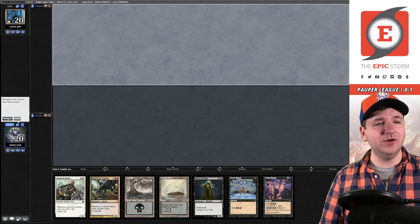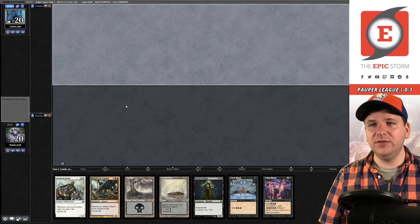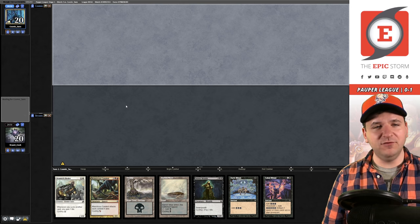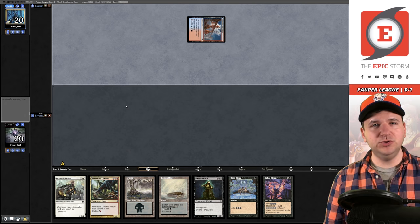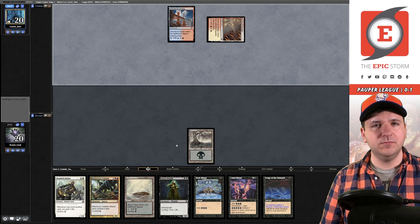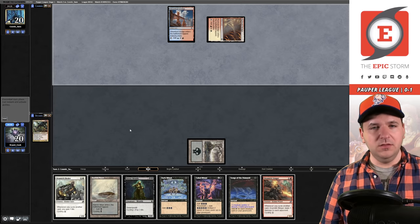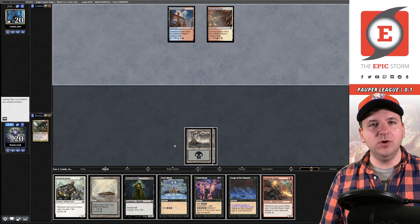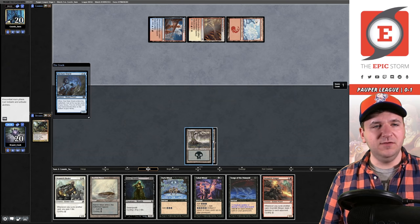Match two - we've opened a pretty solid hand, keeping on the draw. Our opponent mulliganed to four. Looks like they might be playing Guy Control. We play Swamp and pass the turn. They play a land. We cycle the Carabid. I like drawing the Swamp so I don't have to play out Barren Moor. Plan number three - it's a Sea-Gate Oracle.